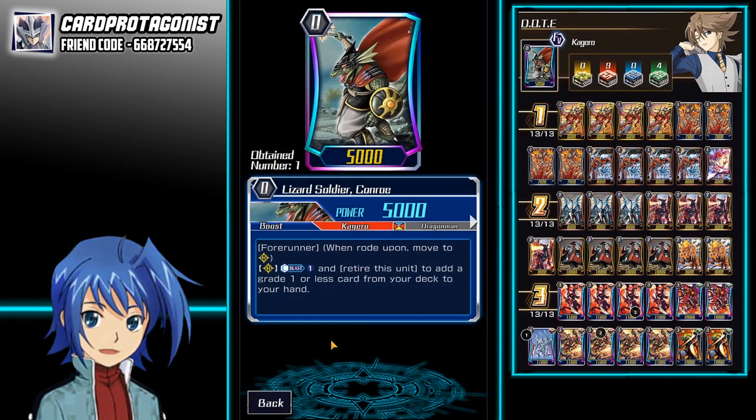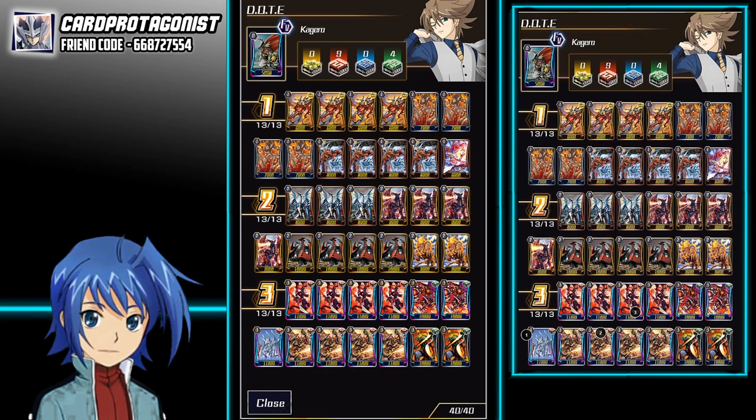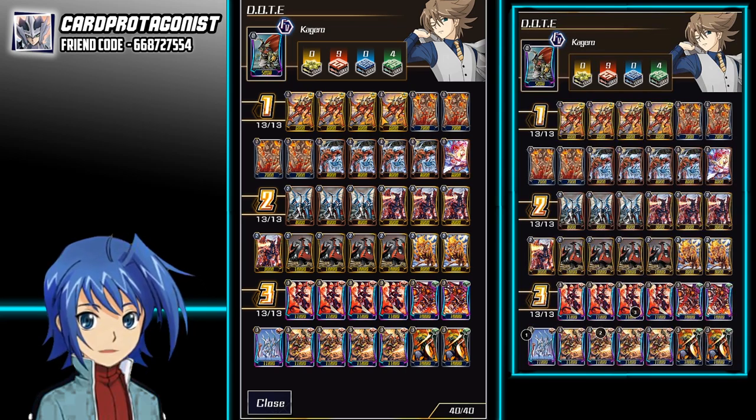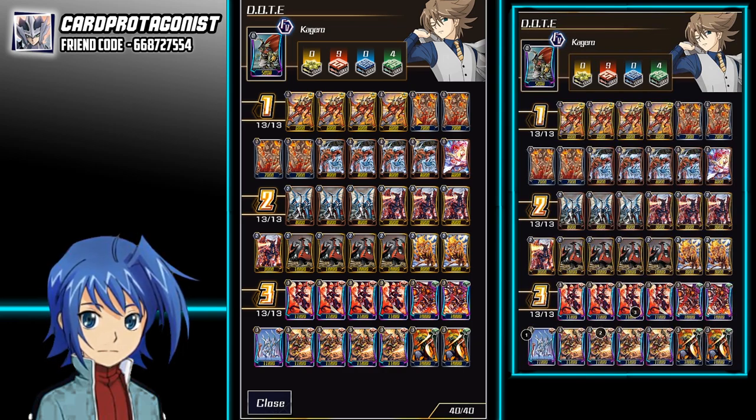Because we play the starter Conroe row, we'll be able to search any Grade 1s we need. Usually, depending on the matchup, I will choose what I want to add. Against Shadows, I'll add the Perfect Guard because they have charging lines early game. Another reason why Kagero is one of the most consistent top tier decks is because it's one of those clans — like Spike Brothers — able to search out their Perfect Guard as long as they have one Counter Blast.